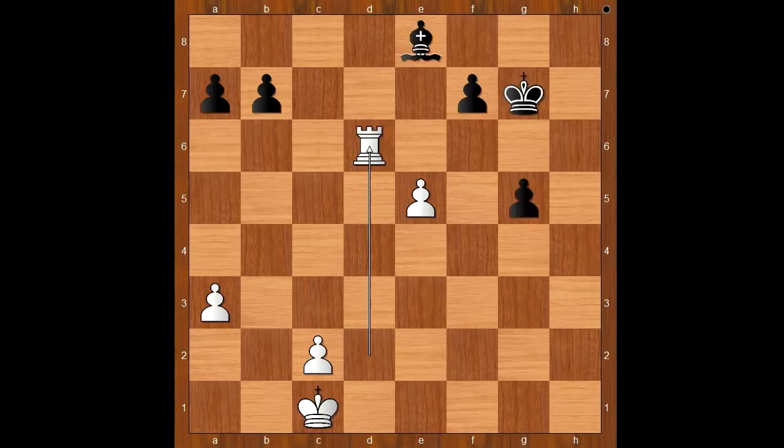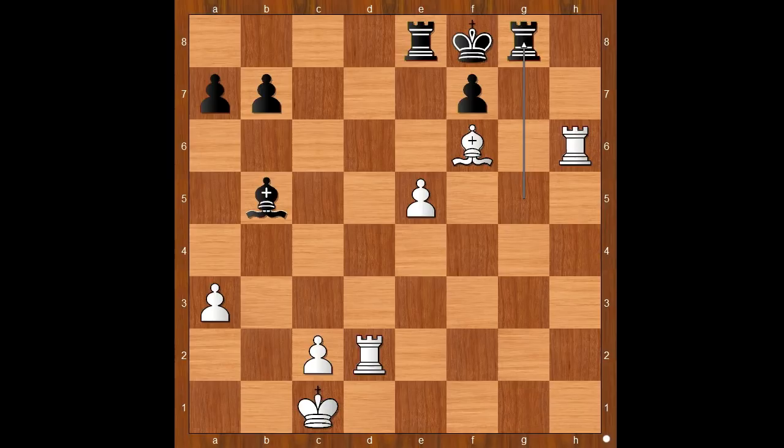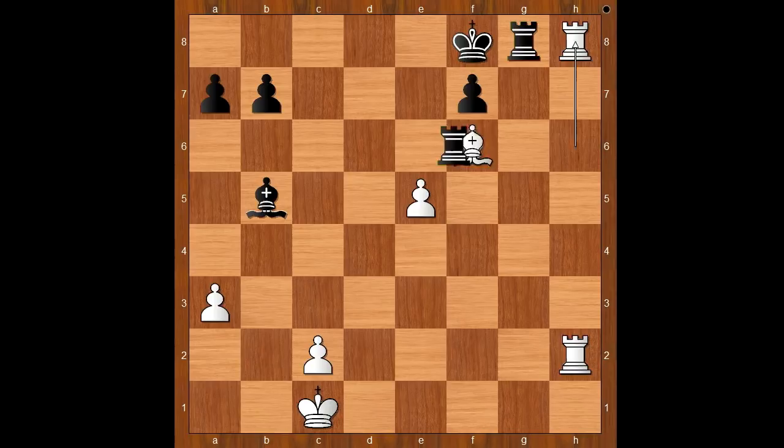Peter Svidler played rook takes pawn on h6. Rook to g8 defending the back rank, but this was not good enough to survive. White played rook from d to h8 — black resigned. The threat is rook to h8. Black could have prolonged the game: rook to e6, rook to h8, rook takes on f6, rook takes rook check, king takes on g8, pawn takes rook — and the black bishop would have no chance against the white rook.